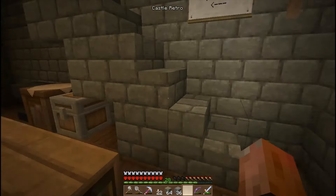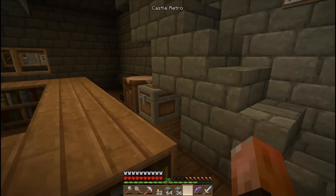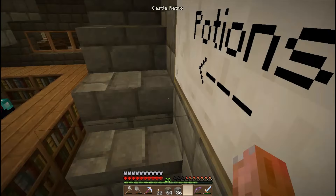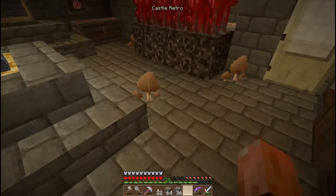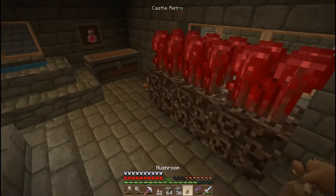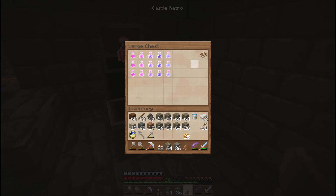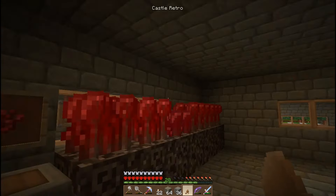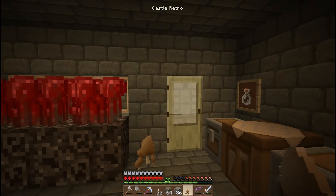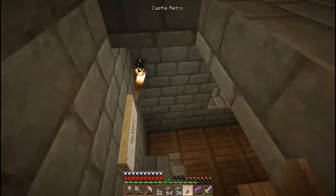A pretty basic enchantment table setup with some storage and an anvil. There are stairs up to where the potions room is — I've got some mushrooms growing here and various potions that I've made. I've got a book — a guide to potion-making — if you pick it up and read it, it'll tell you how to make different potions. The doorway through there is out to the balcony we were at earlier.